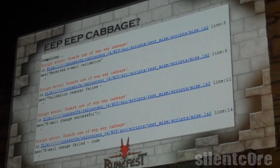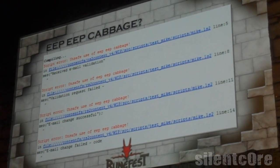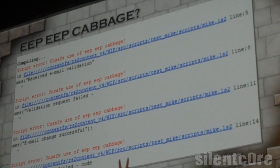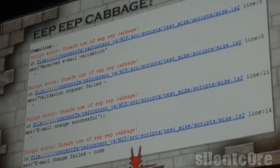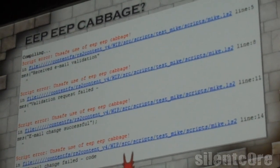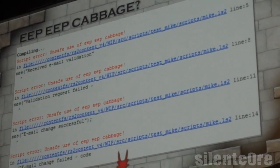I'm going to have to explain this a little bit. This is kind of strange. Unsafe use of eep eep cabbage. There is a history of cabbages within RuneScape. What you're seeing here is a script error — if a developer enters some script into their client and it's not recognized by the engine, this is a legacy script. It was added in by Andrew Gower right at the beginning, so this is still cabbages even in our scripts.